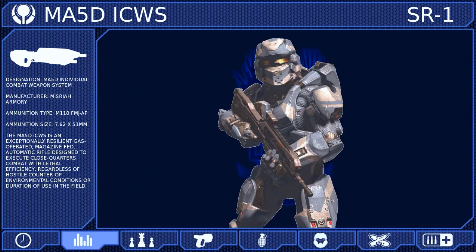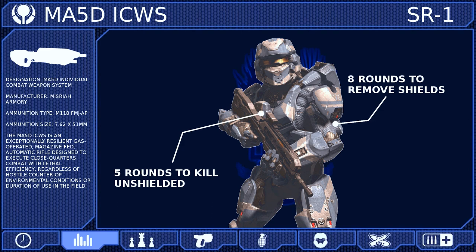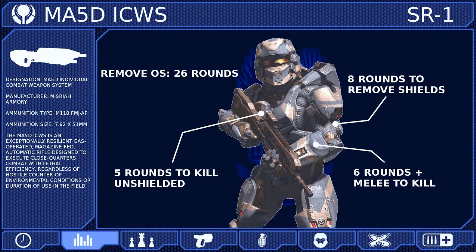The assault rifle can remove the shielding of a Spartan IV with eight rounds and then kill them with only five more rounds. When combined with a melee attack, only six rounds are needed to kill. And if your target has an overshield, you will need to hit them with up to 26 rounds to remove only the overshield.